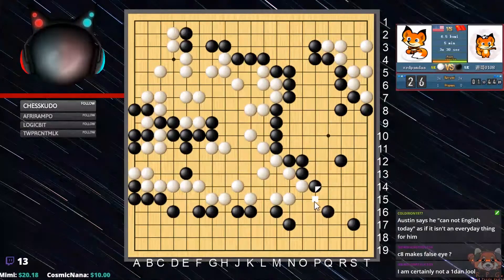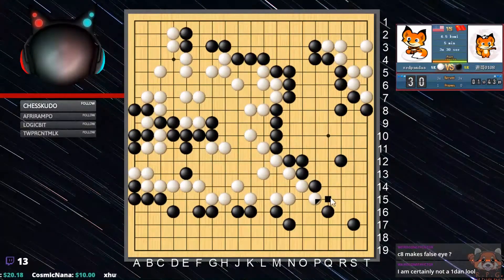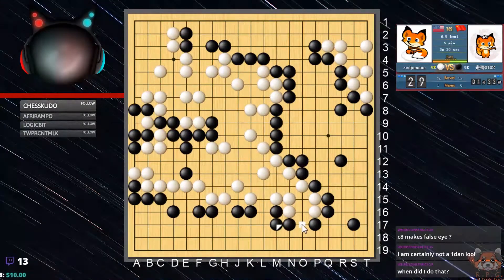It was world potentate that said they were one down — my bad. This is really bad because now if I really wanted to, I have a ko to live in that area, but I'm not going to worry about that because again I'm trying to lose. But actually, I probably am ahead. Good — they have sente now. Do something. I push, I connect.